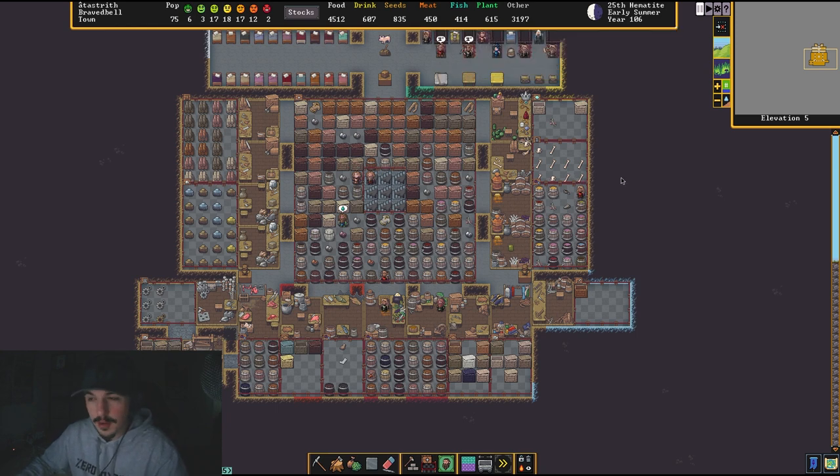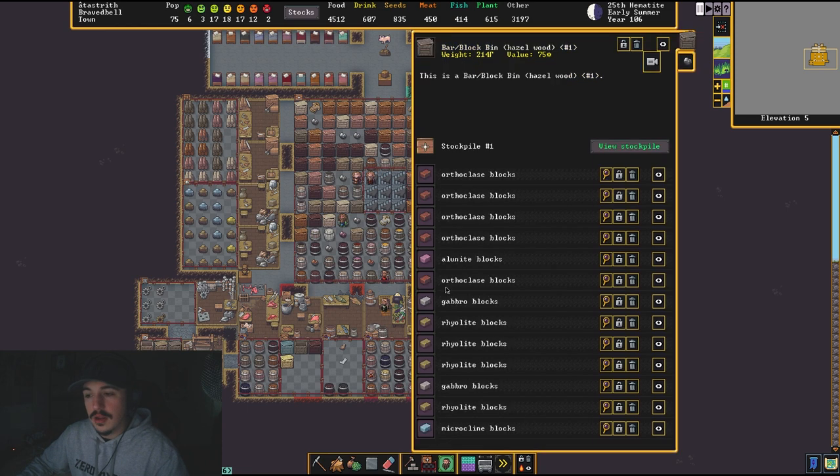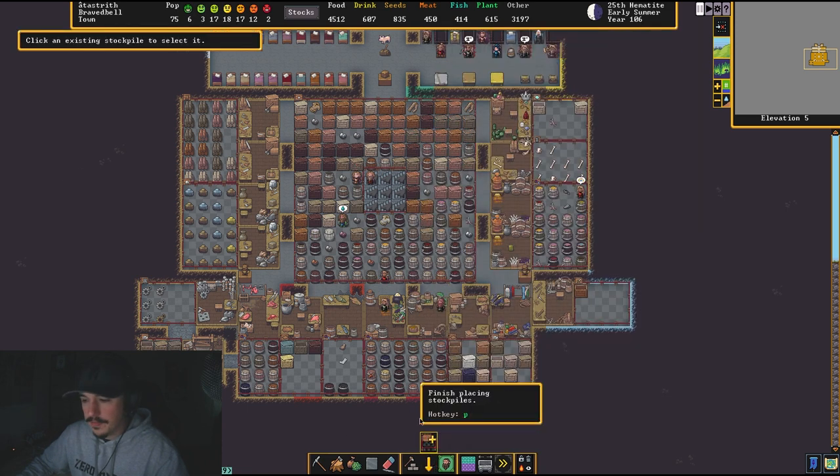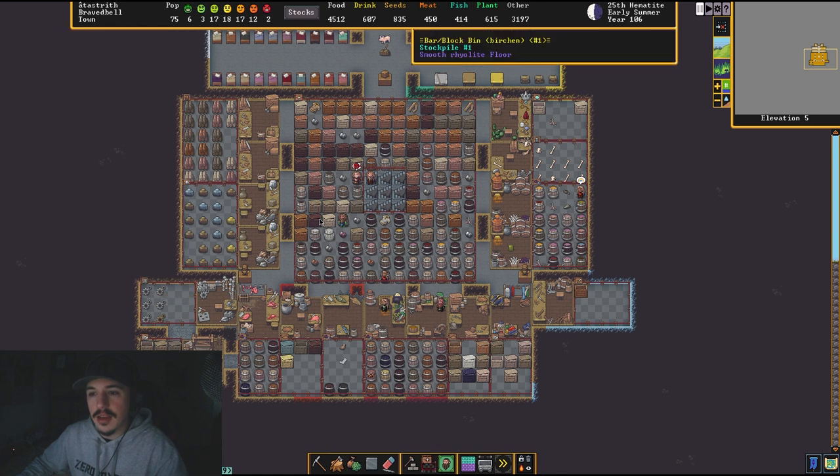This is the actual guide for stockpiles. This is my main production hub for my fort. Usually when I start a fort I dig down to a level I like, do a 3x3, then build a stockpile around it. I'll show you guys how to do all of this. When you click the stockpile button it brings up the information for the stockpile. I have it on custom and I'm going to show you how I like to set up my stockpiles.